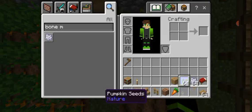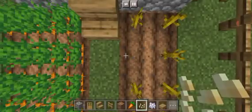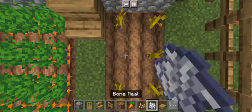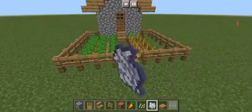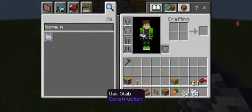There we go, now that's settled. And if we want to get in, we need to use an oak fence gate.